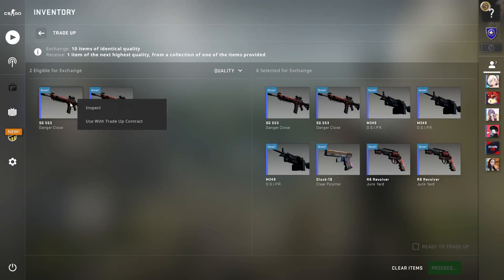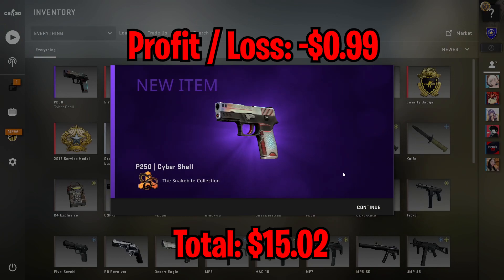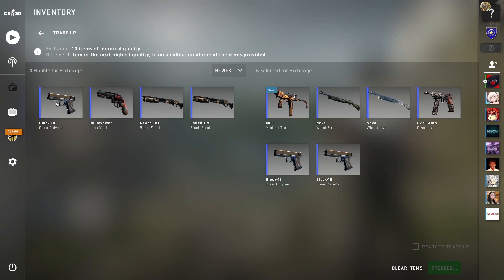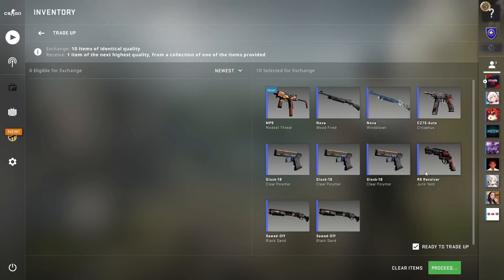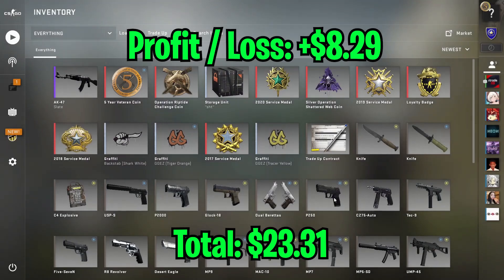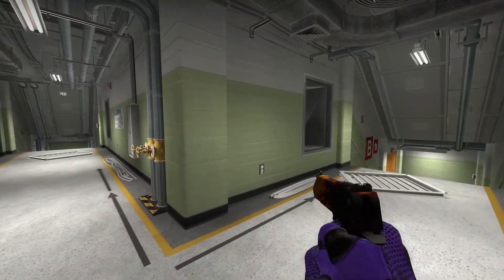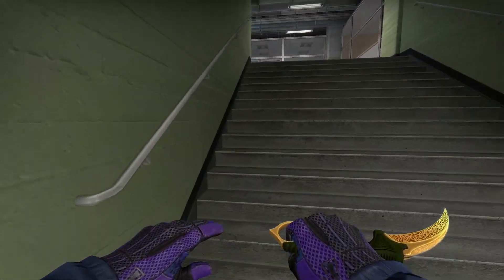For my first attempt, we got the P250 Cybershell, which is a $0.99 loss — we've now lost 3 times in a row on this trade-up. For my second attempt, we got the AK Slate — that is an $8.30 profit, which is really, really nice! That massive win puts our total up to $23.31. I was deciding whether to stop the video here, but let's go on to the next trade-up.